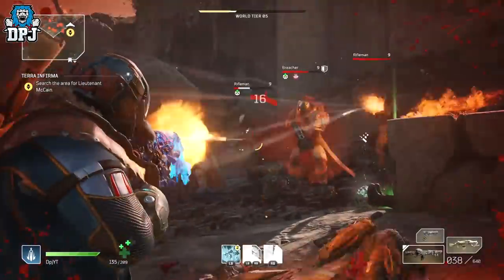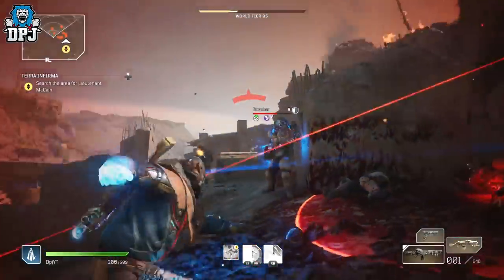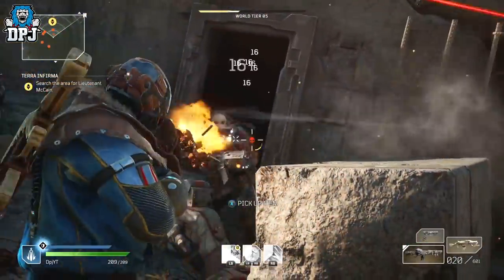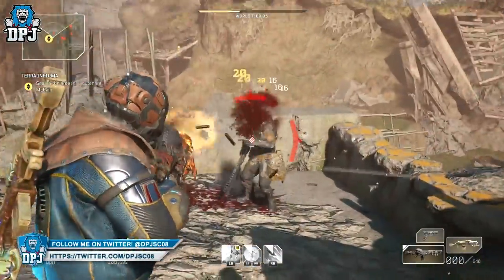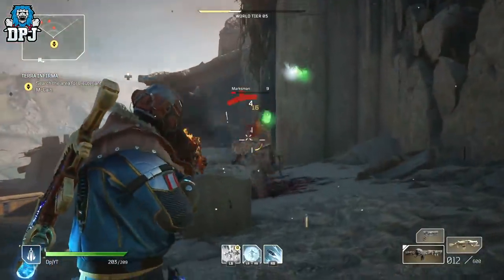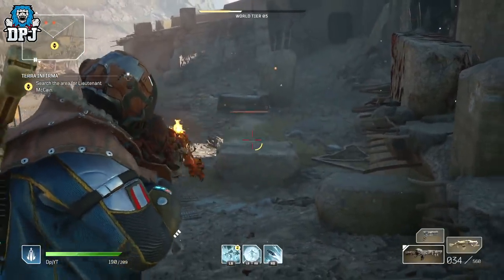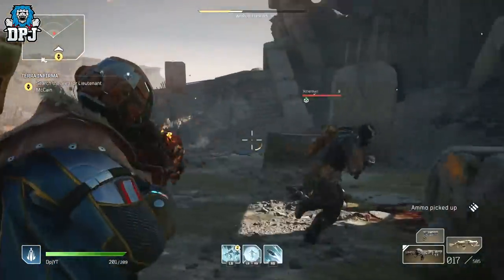It feels amazing to use, and its tier 3 mod is also incredible for taking down groups of adds. The tier 3 mod is called Ultimate Damage Link — shots link up to 2 enemies, sharing 30% of weapon damage dealt and 10% of anomaly damage dealt. It makes for a hard-hitting, great assault rifle. If I didn't main a trickster and wasn't always in the face of the enemy, I'd probably use this way more.